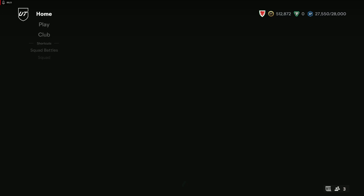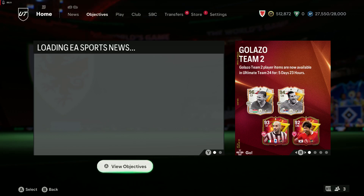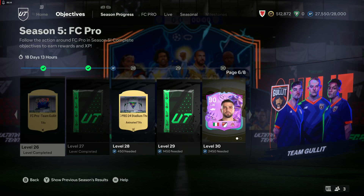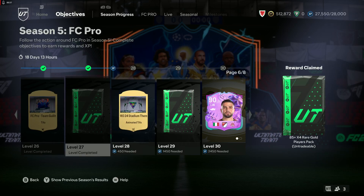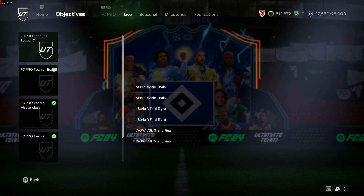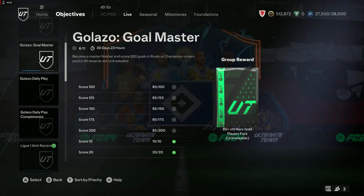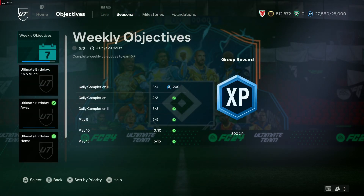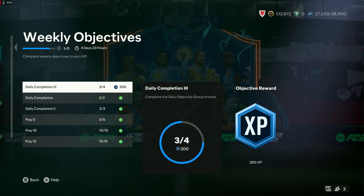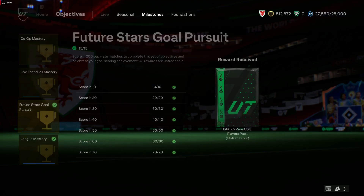The new content added since yesterday — yesterday was Go Tots Team 2 with some very nice icons and heroes making their way into packs. We'll scan through the different menu options and see what's new. We're on level 27 and a half, halfway towards an animated Tifo. Nothing new in FC Pro or Live — just daily Go Tots, daily play, completionist refresh. Nothing in milestones either.